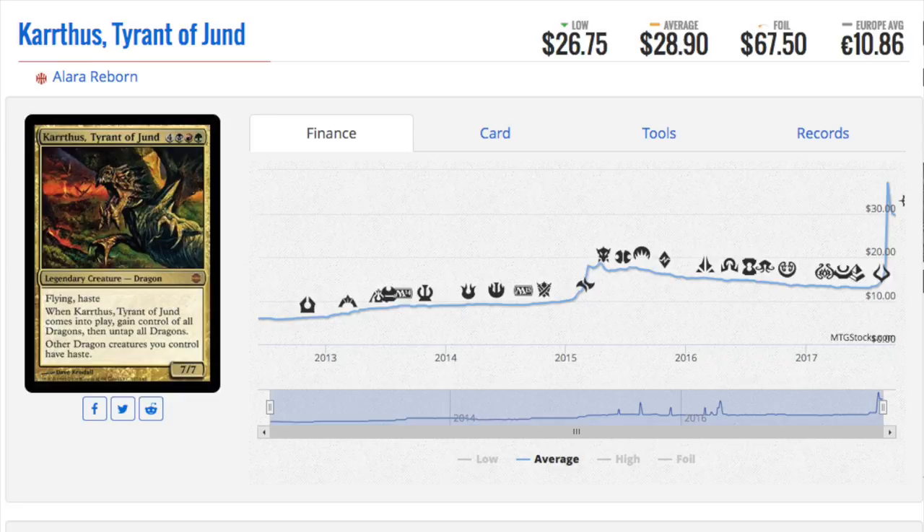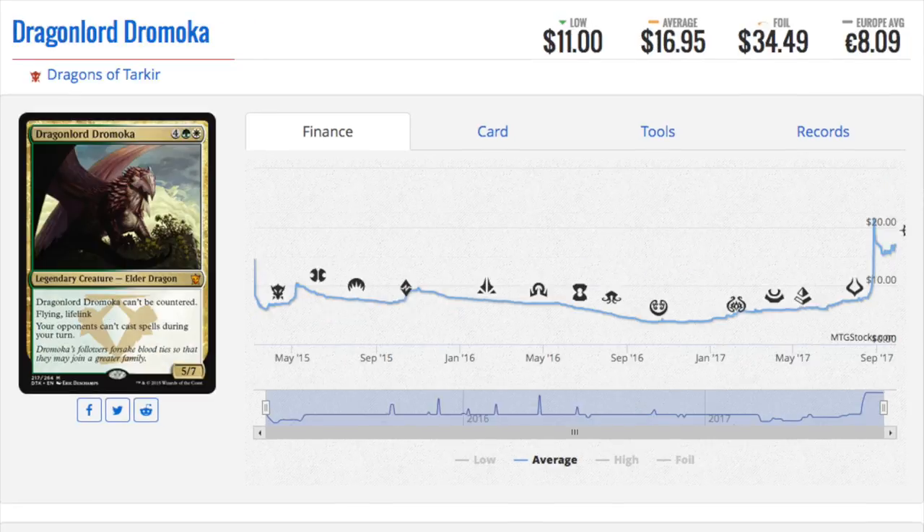Alara Reborn. This one is a $67 foil. The lesson you can learn is: buy dragon foils and hold on to them, and eventually they will be $67. This is a good card — I'm not going to say it's a bad card — but it was not in high demand at the time. Now, obviously, there is an EDH deck that plays dragons, and against other dragons this is an incredibly useful card. Speaking of dragons, we can see a more recent example with Dragonlord Dromoka, which is $35.